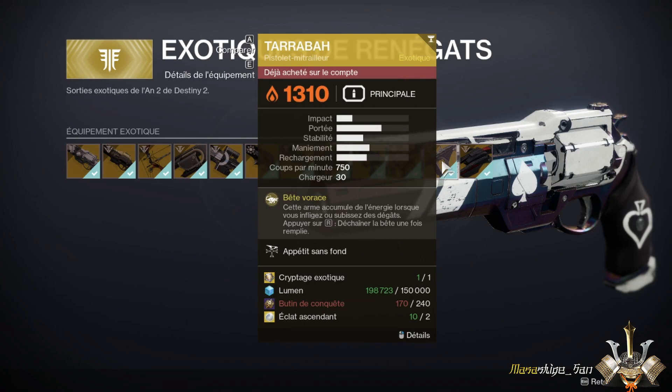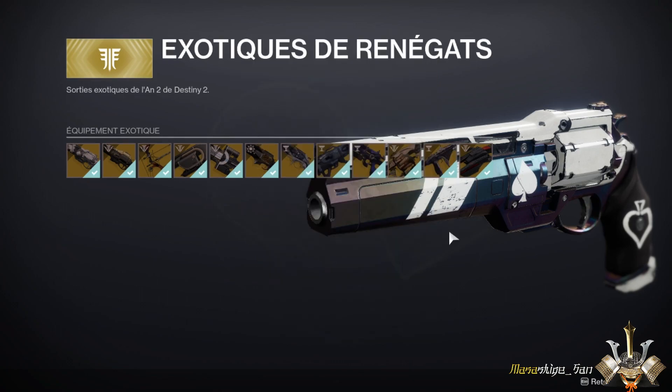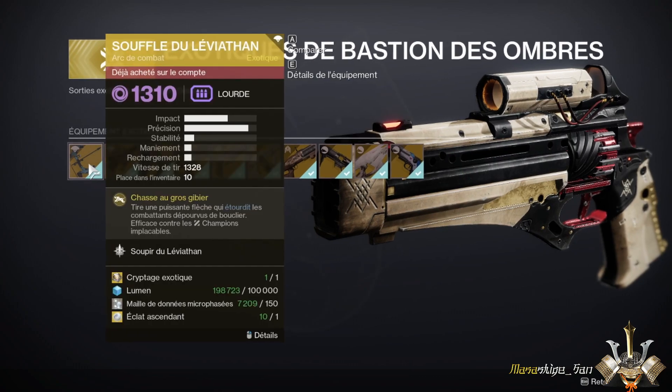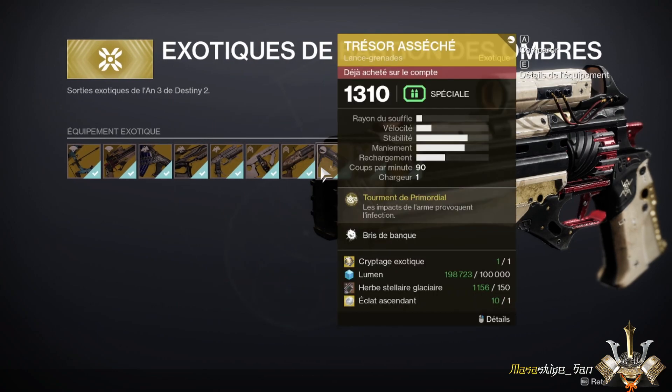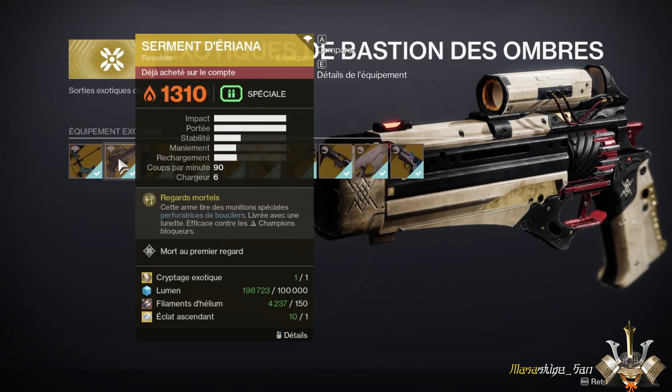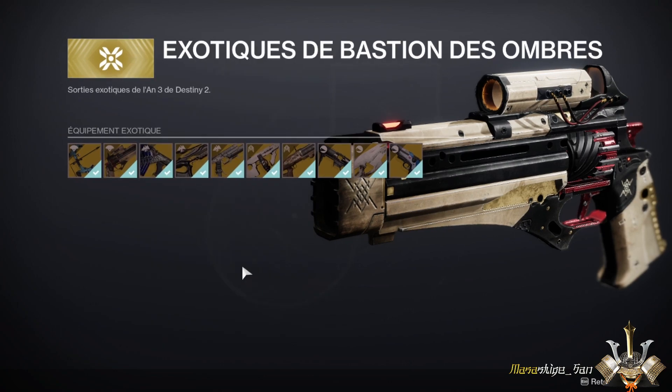And finally, you could also get the submachine gun Tarrabah, which was obtainable in the Crown of Sorrow raid. On the Shadowkeep section, there are no exotic weapons from raids. All the weapons here can be recovered without raid chest resources. Among them, there's the Suros Regime, which — though used a bit less now — is a very good exotic hand cannon that provides effectiveness against barrier champions, allowing you to use it without needing mods on your arms.